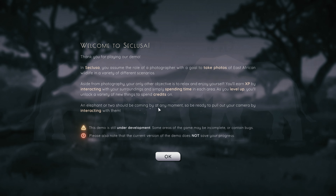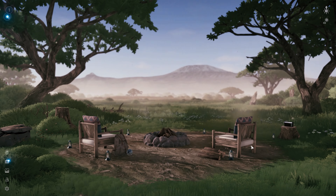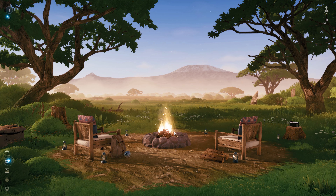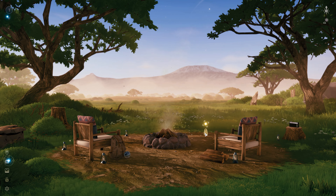It says here an elephant or two should be coming by at any moment, so be ready to pull out your camera by interacting with them. This demo is still under development — the current version does not save your progress, so we'll just give this a one-shot go. Right off the bat this is really pretty! You can start a fire, you can build wood.